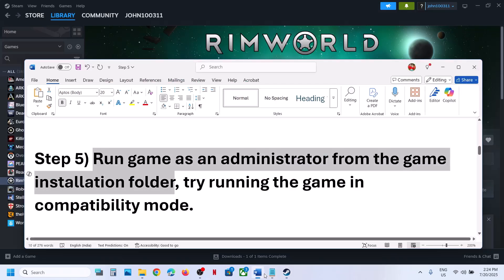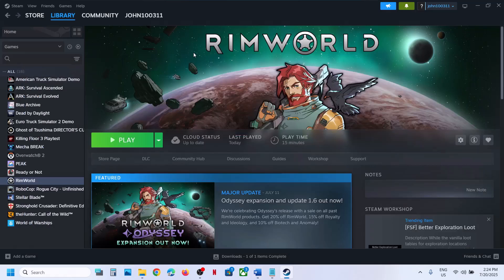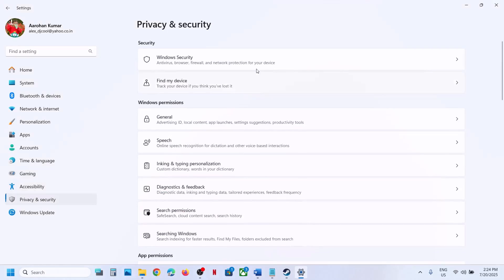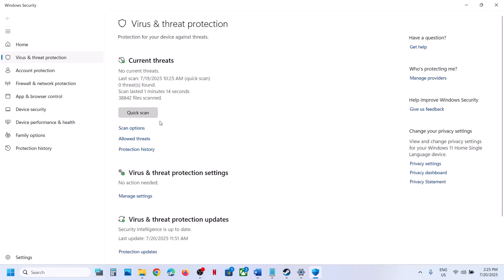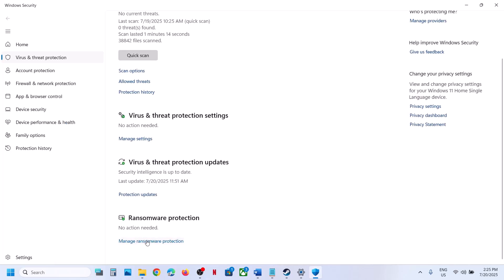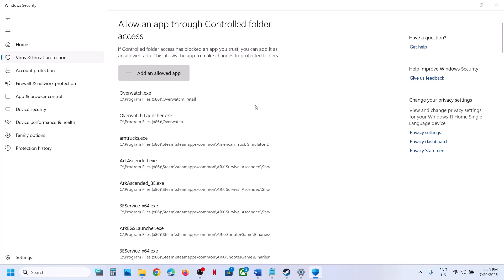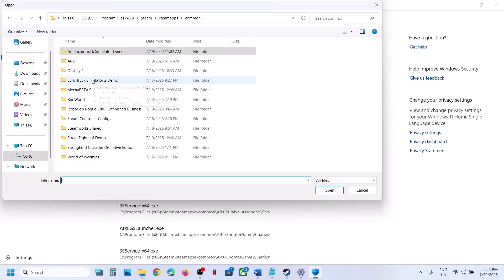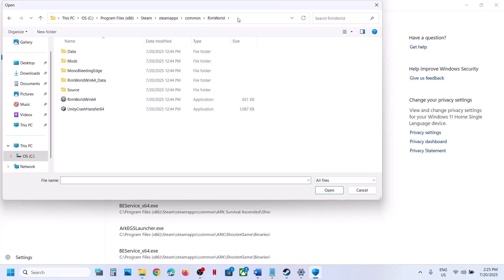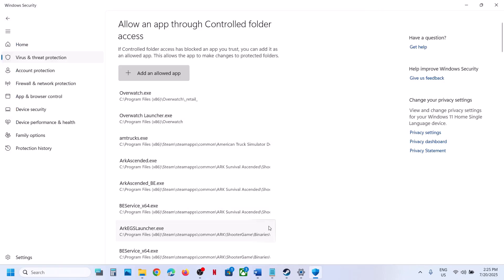The next step is to allow the game exe file through Windows Security. Open Windows Settings, go to Privacy and Security, then Windows Security, then Virus and Threat Protection. Scroll down and click Manage Ransomware Protection, click Allow an App Through Controlled Folder Access, click Yes, then Add an Allowed App, Browse All Apps, navigate to the game installation folder, select the game exe file, and click Open.